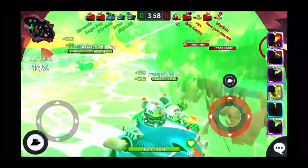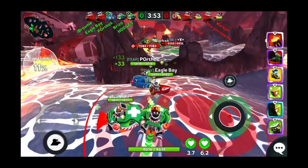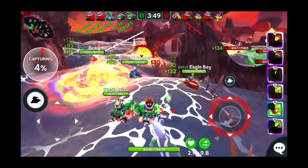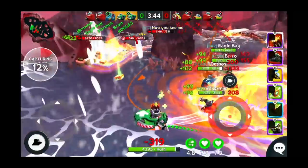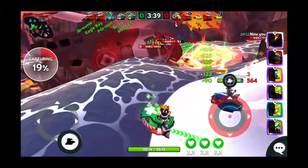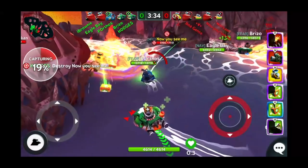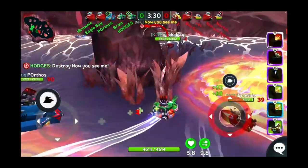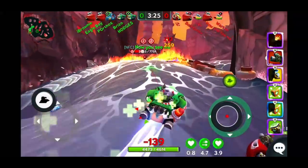Without it you can quickly find yourself either separated from your team or surrounded by enemies and unable to get away. When you have two uber fixers on your team and the enemy team has no fixers, it's really a game of patience. You can sit back and peck away at them - as long as no one rushes in, your fixers keep you at full health and your job is to stay together and support one another.